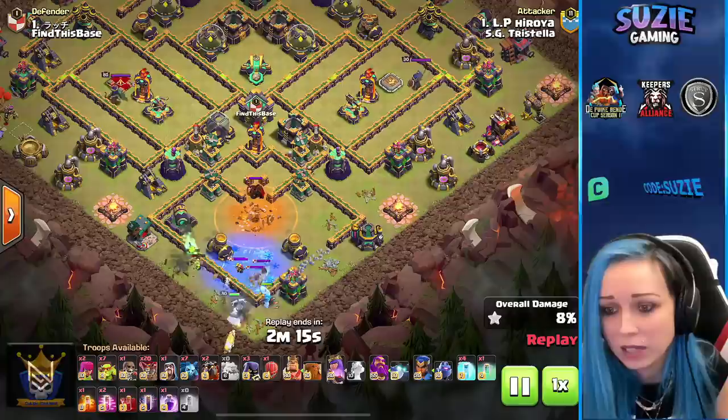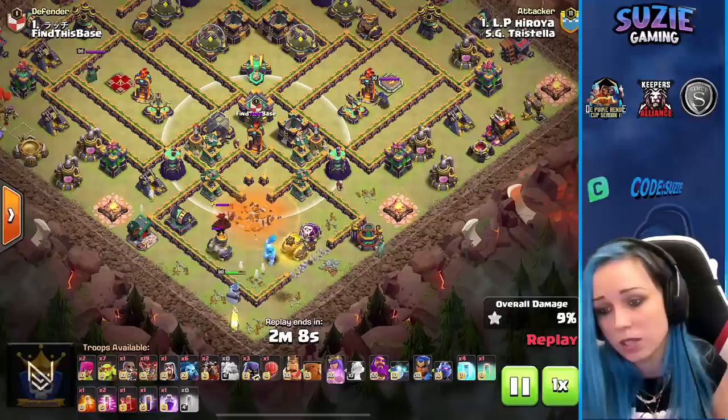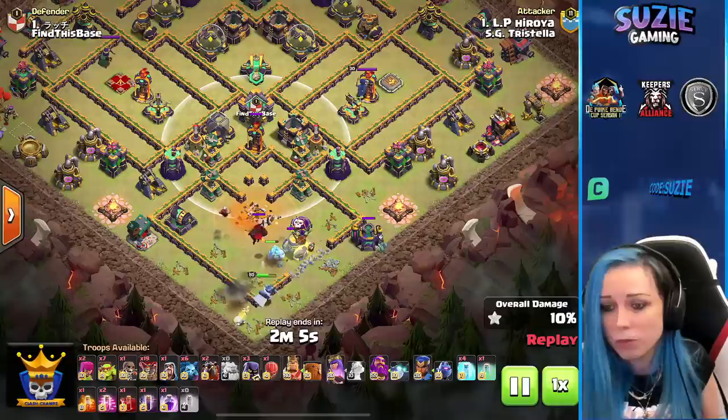Head hunters and lava coming out of the CC. Using the Ice Golem to tank for the queen — because when you look at the base we have the single inferno very close. So queen will be attacking the lava using just minions, clearing some buildings around, making sure the queen will not go around.